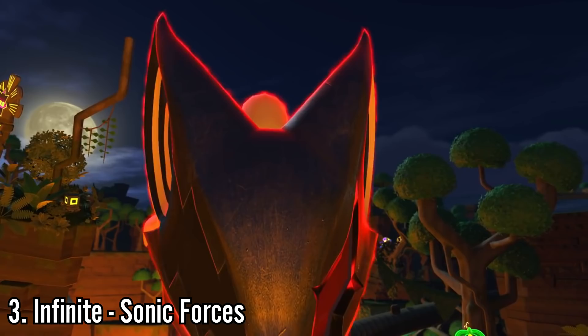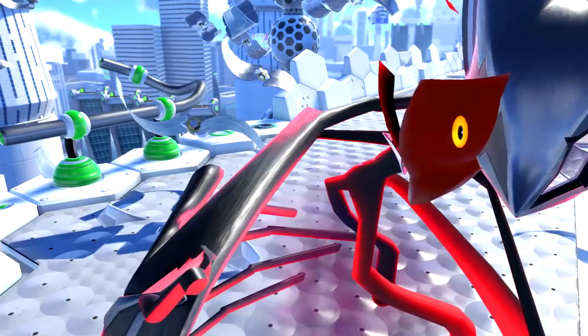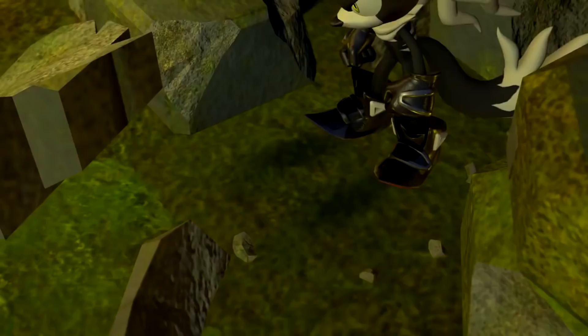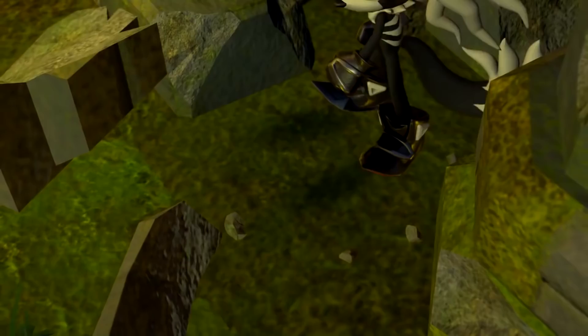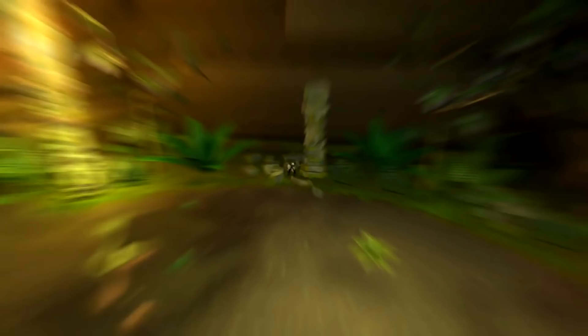Number 3: Infinite from Sonic Forces. We are extremely fortunate to have any footage of this whatsoever, because the character model is not designed in a way that lets you see the face underneath. Instead, there was a cutscene from the game that cropped out Infinite's face. So in a very rare situation, the pre-rendered cutscene provides the answers rather than the in-game model. For a couple of frames in this video, you can see what Infinite's face officially looks like from Sonic Forces without the mask.